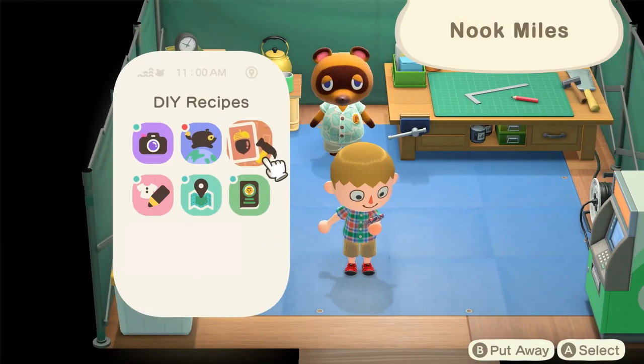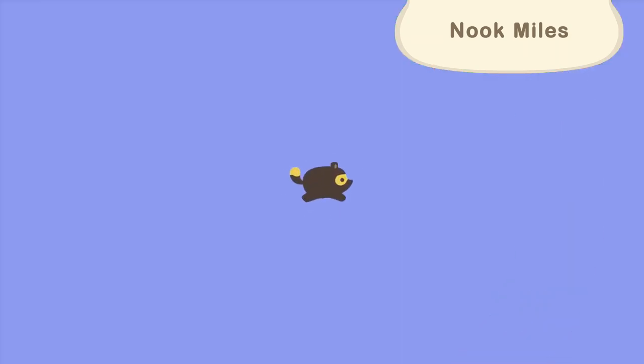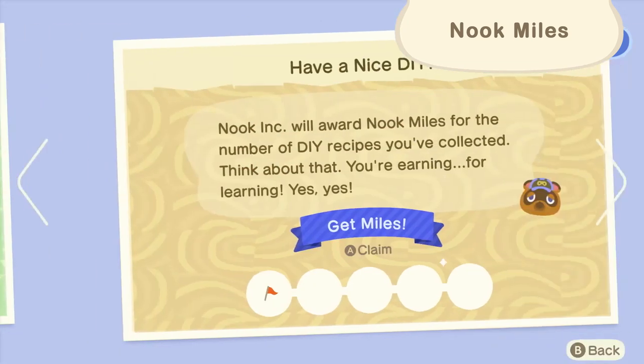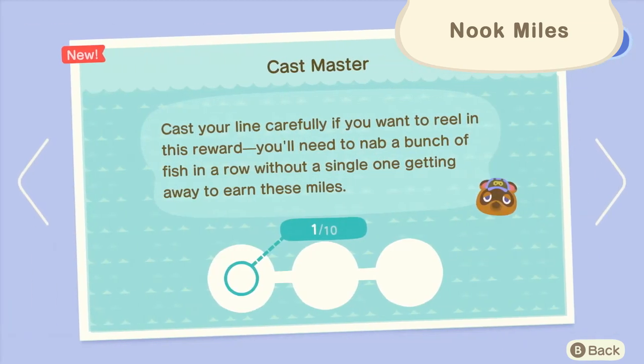In addition to the usual in-game currency, bells, you can also earn Nook Miles through the Nook Mileage program. You can exchange your miles for special items and recipes. You'll earn miles through a host of activities on the island, so be sure to take advantage of this program.